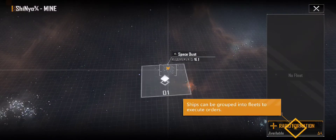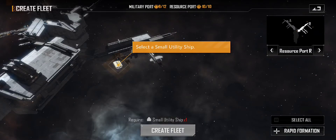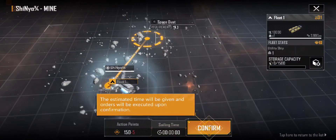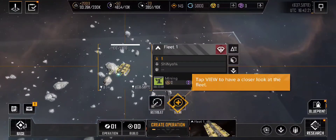Create orders. Ships can be grouped into fleets to execute orders. Select a small utility ship. Tap to create a fleet. The estimated time will be given and orders will be executed upon confirmation. Tap View to have a closer look at the fleet.